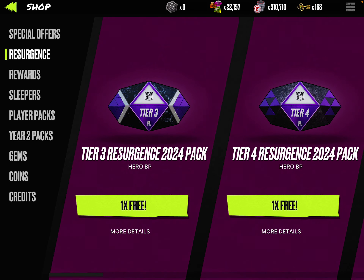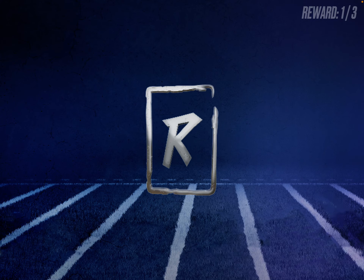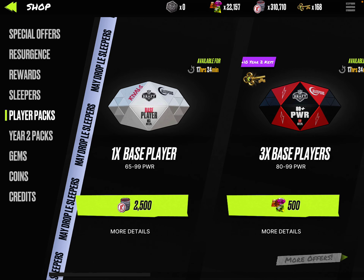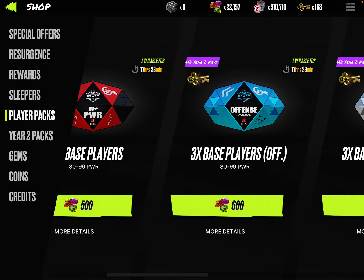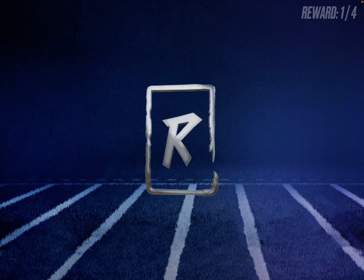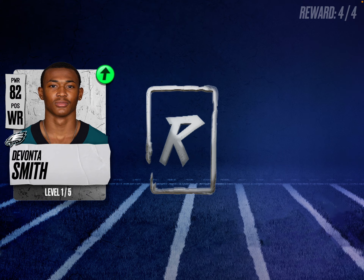We're not going to start with resurgence — we'll start with regular base player packs. John Johnson, Patrick Peterson, Chase Young. Maybe I can grab a card that I need to fulfill a blueprint. We can also get these May Drop Sleeper cards. Let's do three base offensive players and see what we get. We get some keys, Marquise Brown, Devonta Smith, and Zach Ertz. We'll grab another one — more keys, Daniel Carlson, Braden Cooks, and Riley Patterson.